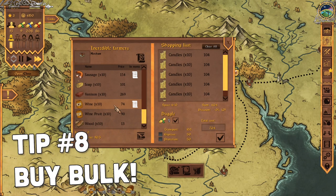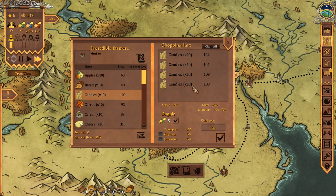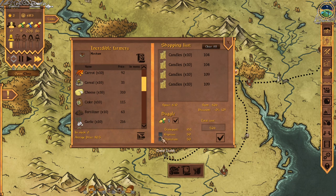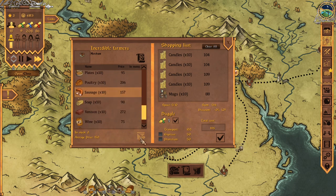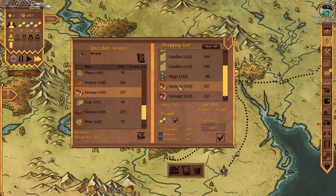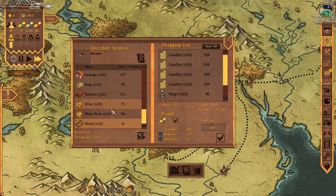Tip number eight: buy in bulk, and then take a look at the average price of the thing you're buying. It is so easy to get behind in your cash flow if you just buy what you need when it's an emergency. Because check it out — everything you buy is going to cost you $100 every time you want to transport any goods to your tavern. So if I just bought two sets of 10 candles, it still costs me $100 to do the shipment. But if I buy a bunch of candles — same $100. Even if I don't really need more mugs right now, I know I will later, so it's not that big of a deal to buy them now.